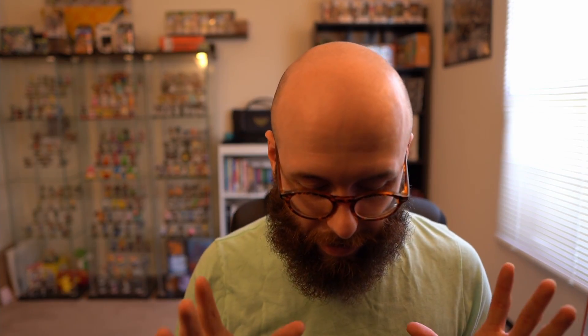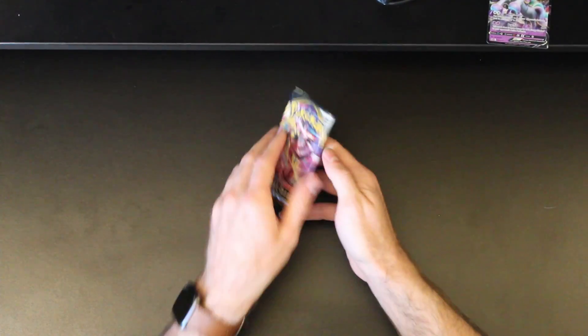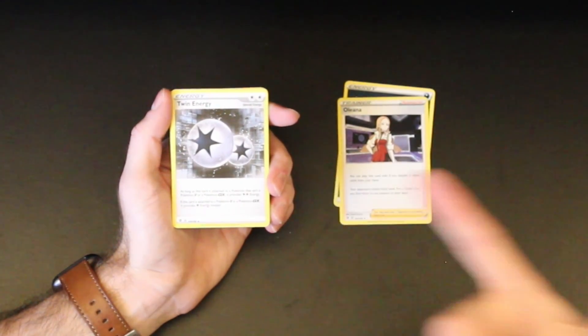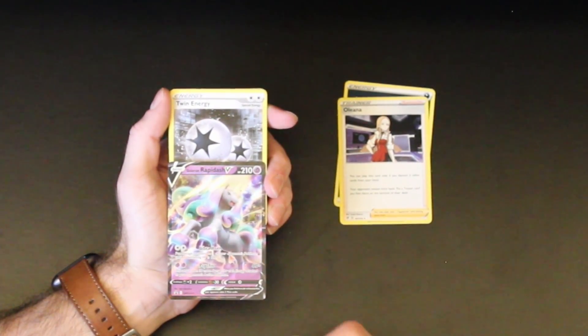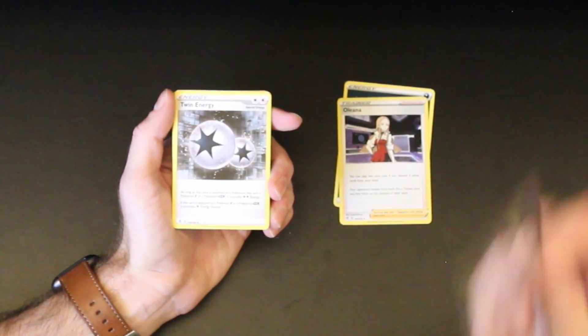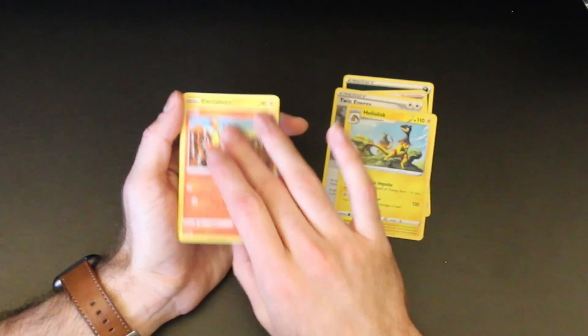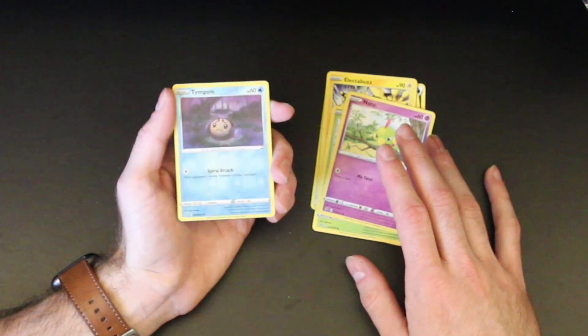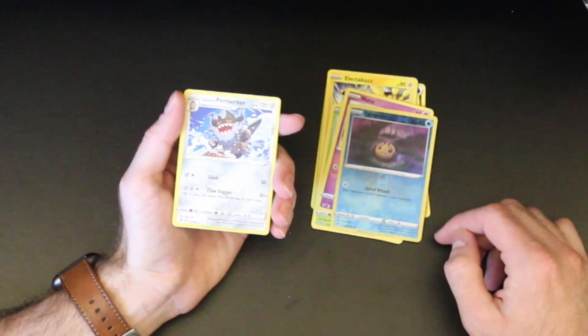Let's go with the Sword and Shield Rebel Clash one first. If you saw the recent video with the Tyranitar and Empoleon tins, you know that we have run out of bad luck — we can't possibly have anything but good luck from here on out. Alright, we have a dark energy, Oleana, twin energy — this is exactly what I was talking about, you play that and you're able to use the Rapidash card first turn, that's awesome. Heliolisk, Magmar, Electabuzz, Squovit, Snover, Naughtu, reverse holo Tympole, and a Galarian Perrserker — that is just a regular non-holographic rare.